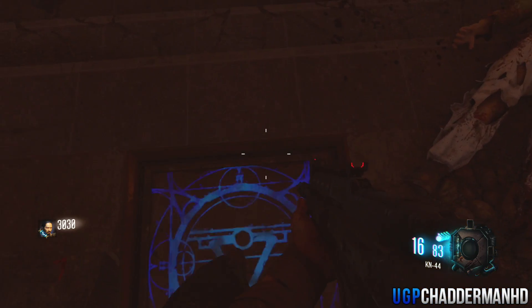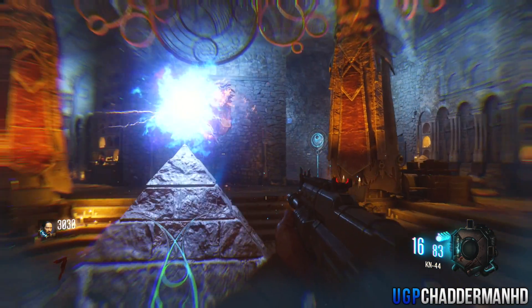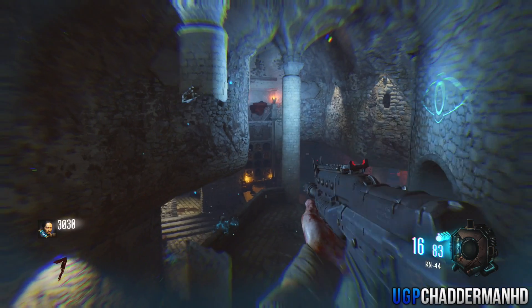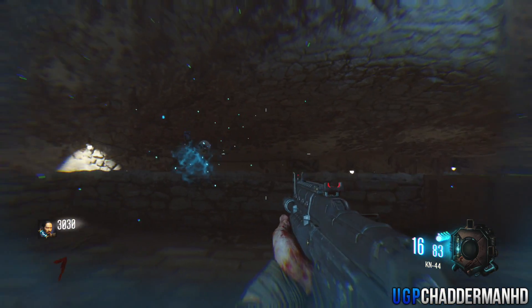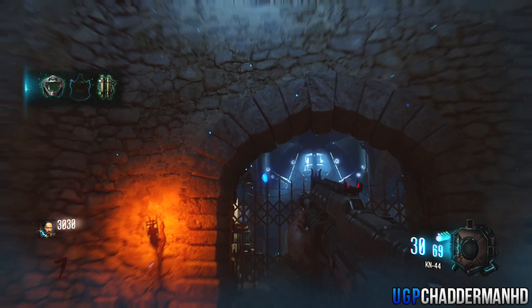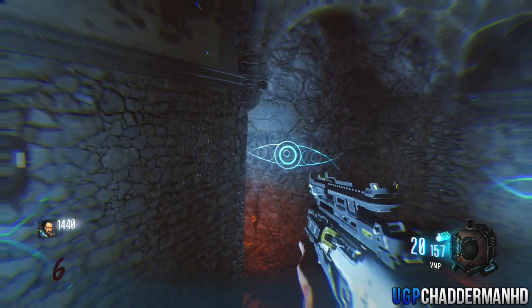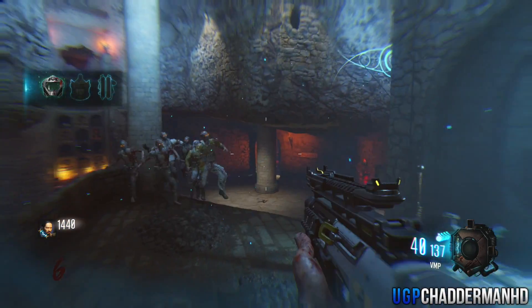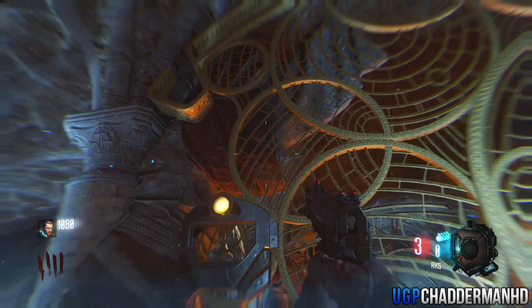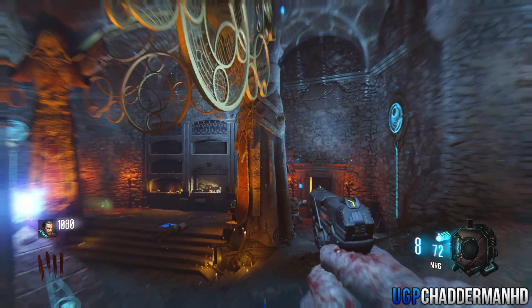The first location for this shield part: come down to the very bottom near pack-a-punch — the part is on this wall area here. Just run, jump, and you'll be able to pick that up. It might take a few tries as it's quite tricky. The second location is where the pack-a-punch machine is — it's just above there. The final one is just where the pyramid is at the very back, and you can pick that up from the back of it.